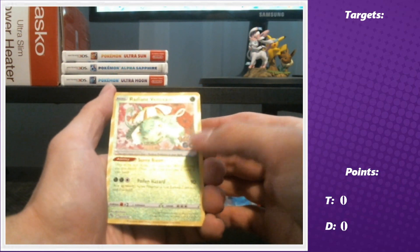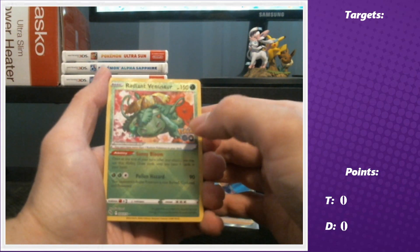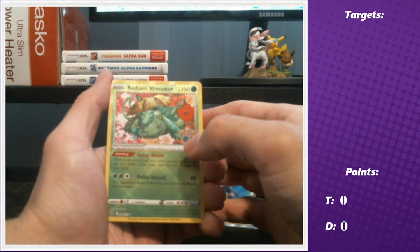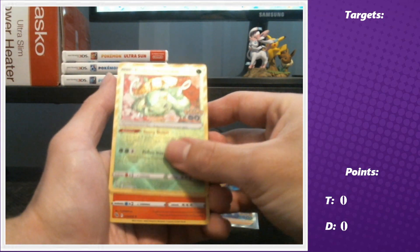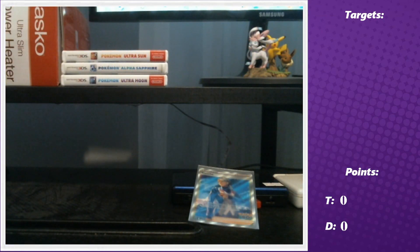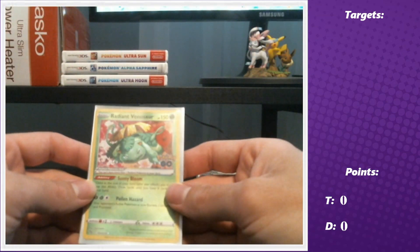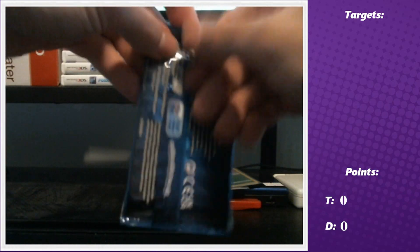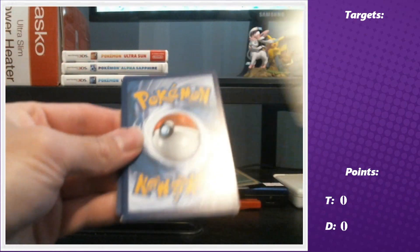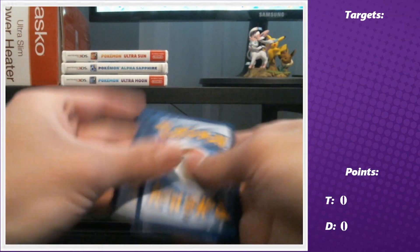First pack: water energy, Egg Incubator, Aerodactyl, Lure Module, Eevee, Meowth, Eradicate, Tranquil, Larvitar - and a Radiant Venusaur! That's our first Radiant in the set. These are four points in our pack battles because they're a lot harder to pull. Out of an entire elite trainer box and the Radiant Eevee box we never pulled one, so that's a great pull right there.